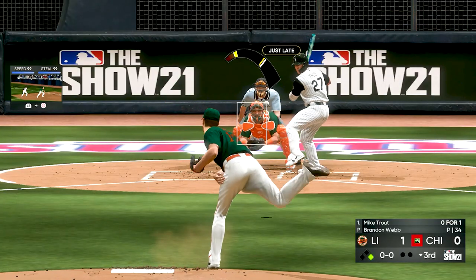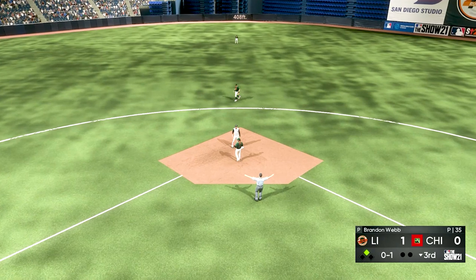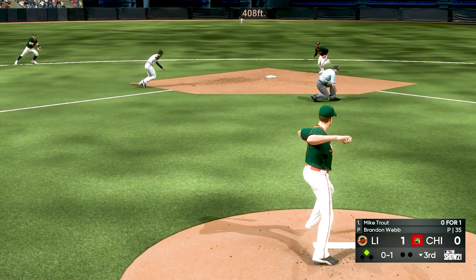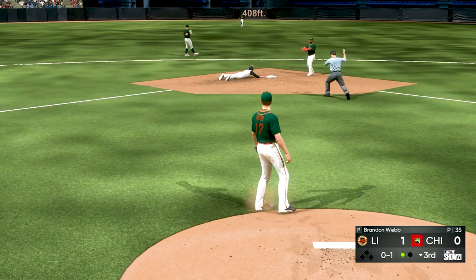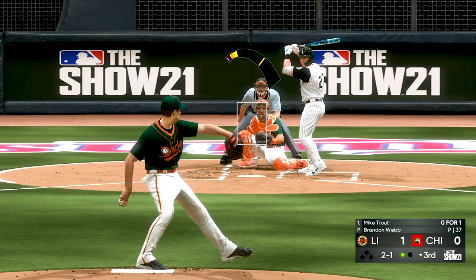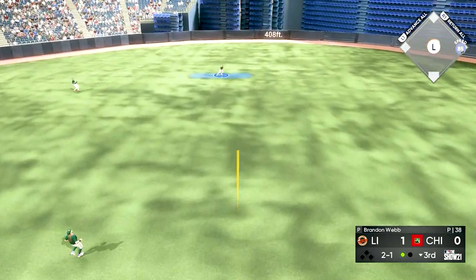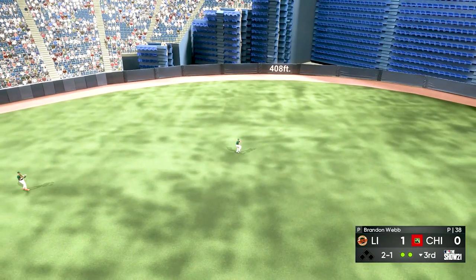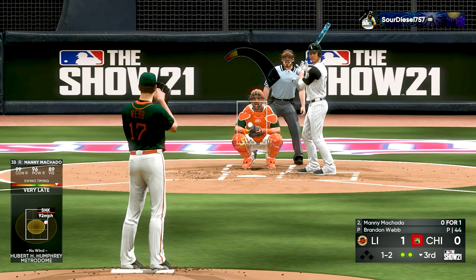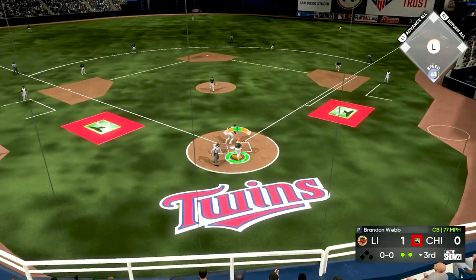We get Mike Trout to chase a pitch but he's stealing and takes second. I see Hamilton is very fast and wants to steal — I give him the look and catch him with a pickoff, he's out of there. Now Mike Trout is still up, we get him to fly out to center. Instead of a runner on second with one out, he now has no runners with two outs. Manny Machado gets back up with two outs — we're up 1-0. We get him to chase a terrible pitch and we're out of the inning.